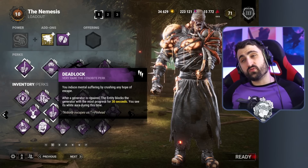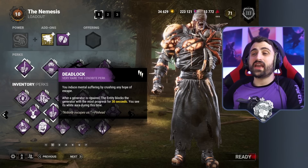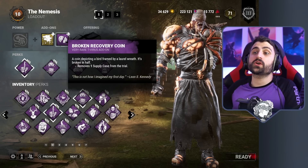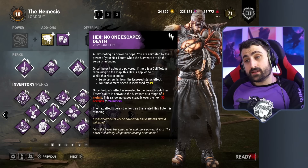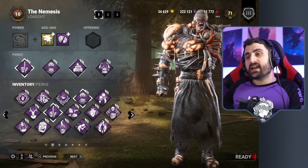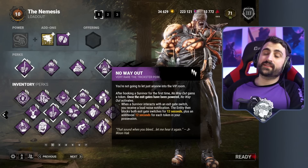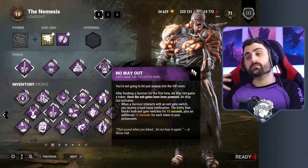We keep Discordance for that reason. If survivors split up, hopefully Deadlock blocking gens makes them a little bit less efficient. Then we have endgame stuff: Broken Recovery Coins so they run out of vaccines by the end of the game — sometimes it happens — and No-Ed to insta-down. Don't forget that Nemi cleans up pallets really, really well. And No Way Out to prevent gates from being opened, which works really well if survivors are trying to use vaccines before opening gates.